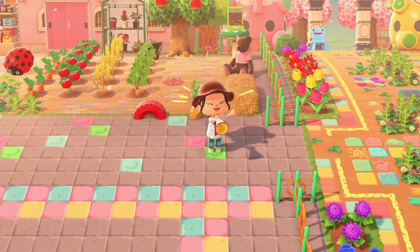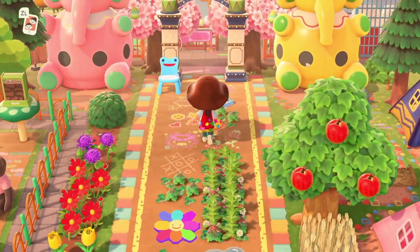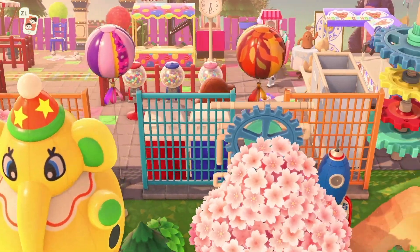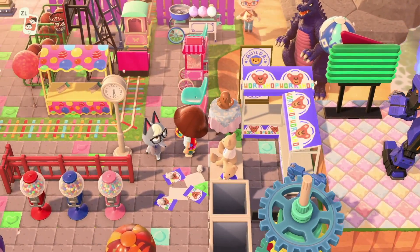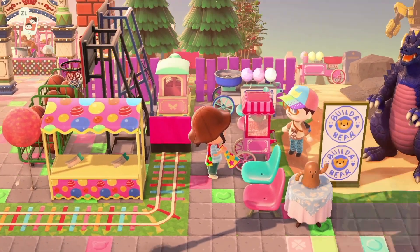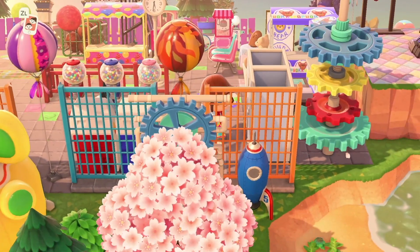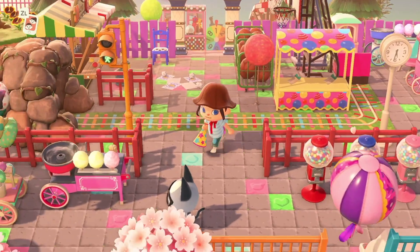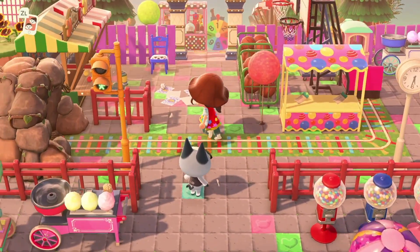We've made it back to the community farm area and I want to go through this little bit now, next to the campsite. Look how colourful this is! There's a little Build-A-Bear workshop — how cute! And then if we go over here onto the train tracks — there's no train, so we're safe. Oh wait, the train's over there on the other side, so we're good. Don't ever walk on real train tracks, okay.